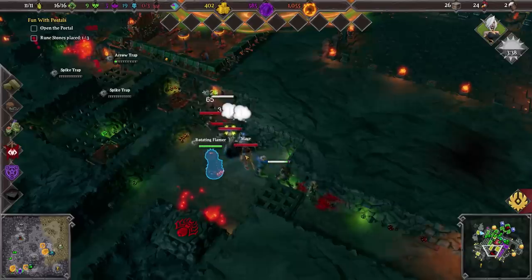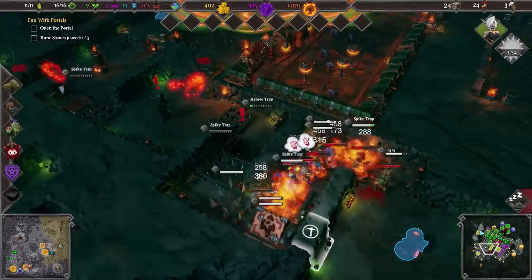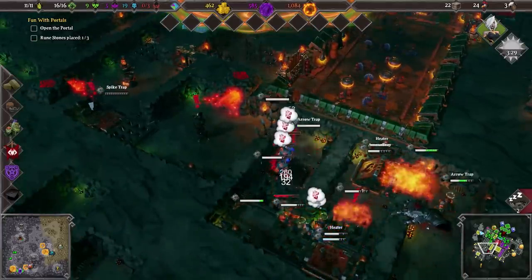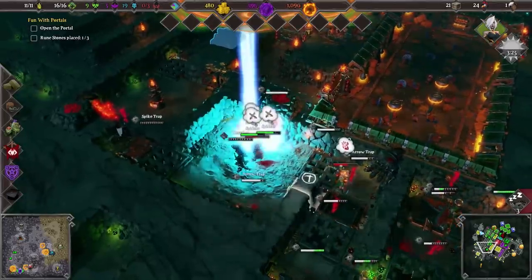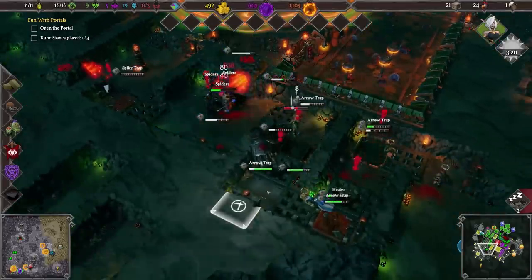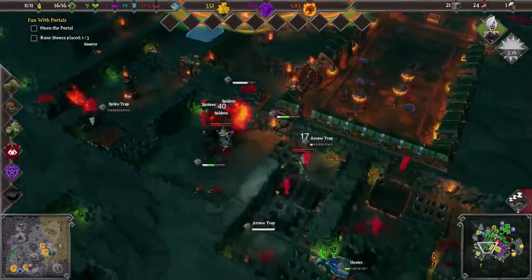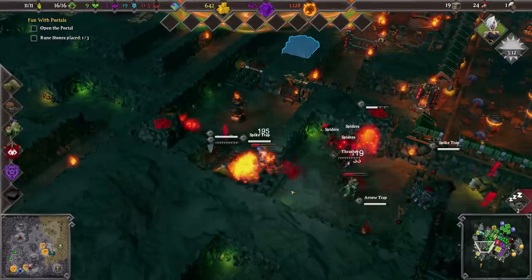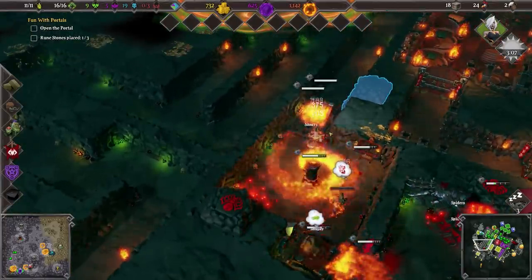We are not going to do much damage to these guys before they exhaust most of the traps. Let's have a watch. The priestess is going down — yeah, the priestess is gone. Flamer traps, so good, so incredibly good. Spiders, thank you. Can't activate the thrasher I'm afraid. Unfortunately my heaters are expended so we're not going to be able to stop the next group quite as gloriously.